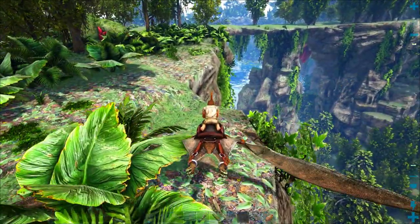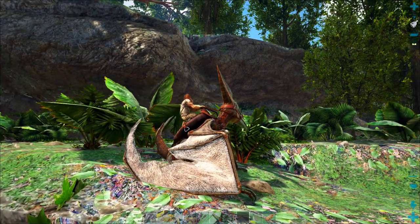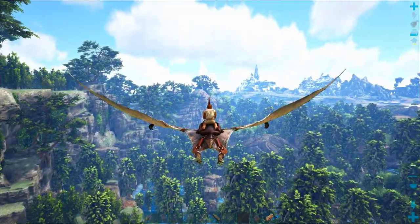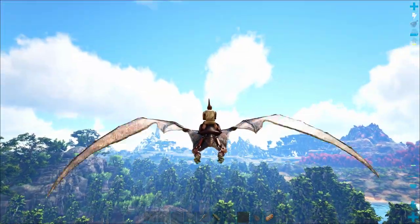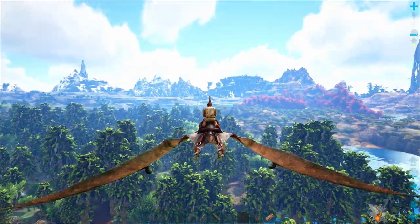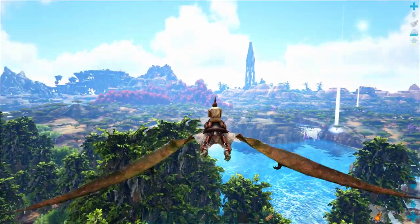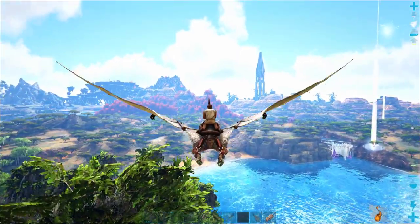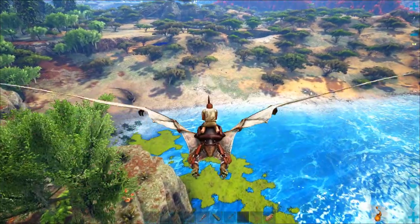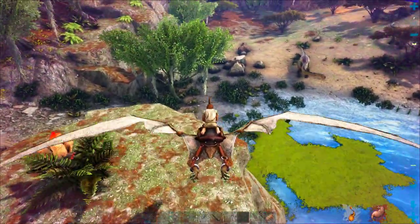What we're going to do today is head over and try to get some chitin from the savannah, because there are spots where we can get hundreds of chitin in just a couple of minutes. There are these big ant mounds which we can harvest using a hatchet, and that'll get us enough chitin to build several pteranodon saddles. That's really the next big thing we need to make, because I'm hoping to have some friends join us on this series relatively soon. We've got a bunch of baby pteranodons which should be ready to fly in the near future, and we're going to want saddles for all of them.